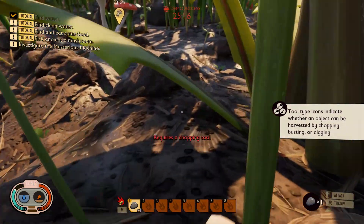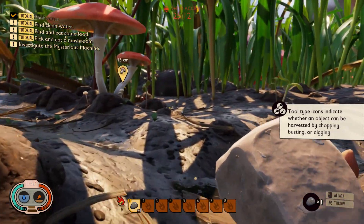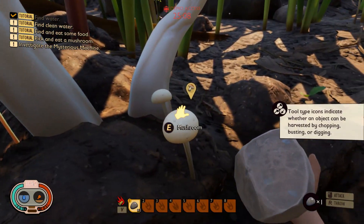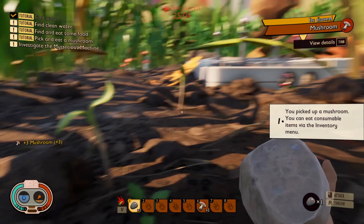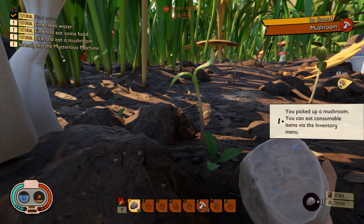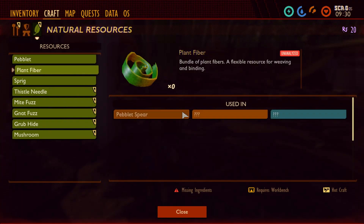Required chopping — okay, I understand. But this is really beautiful. Sound effects — wow. Mushroom, collecting mushrooms. Pick up a mushroom. We can eat consumable items via inventory — going to inventory. So many materials already.